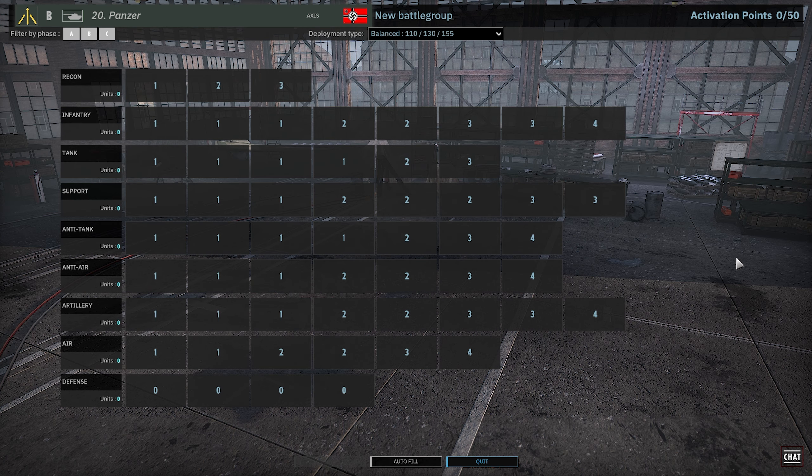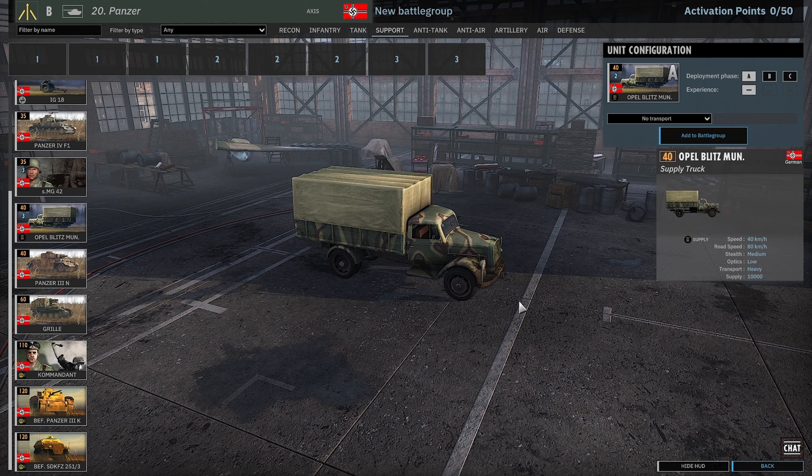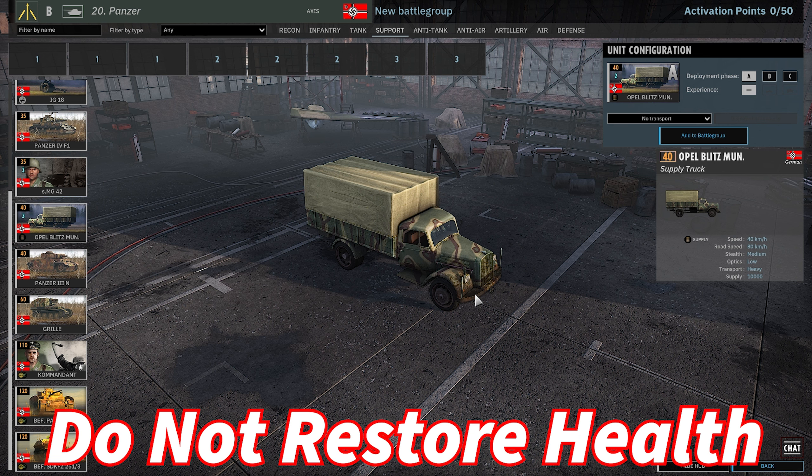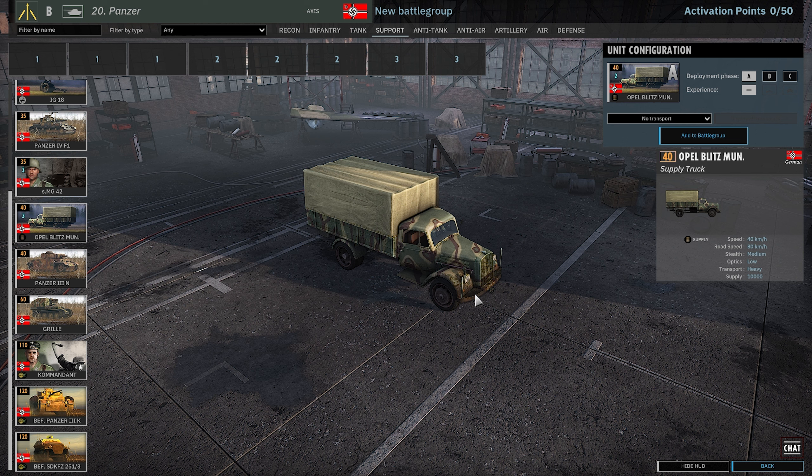We have these different tabs: recon, infantry, tanks, support, anti-tank, anti-air, artillery, and air. Recon is for spotting things. Infantry — you want lots of these, you need infantry. Support generally includes things that do HE (high explosive) damage, killing infantry or soft targets. Also in support you have supply — munitions trucks. These guys can reload all your units, but they do not restore health. Let me be very clear: munition trucks do not restore the health of your units, all they do is reload ammo. Once your units are damaged in this game, they're damaged forever.